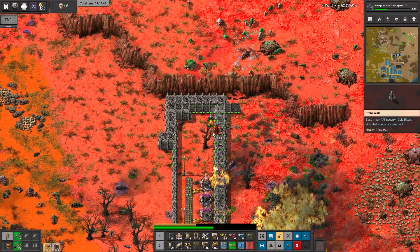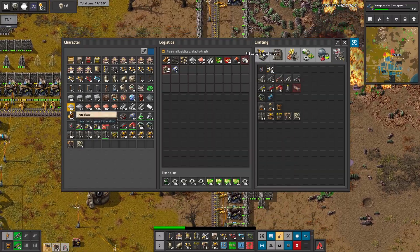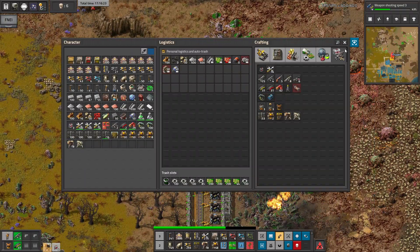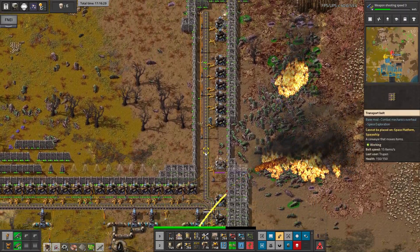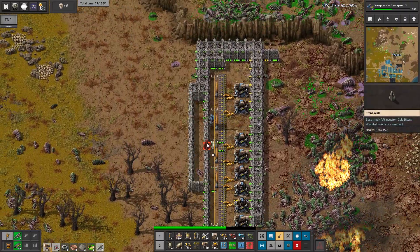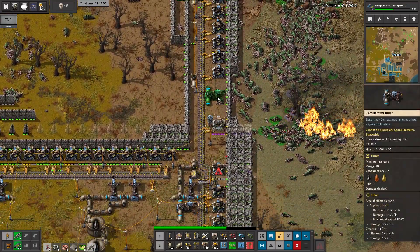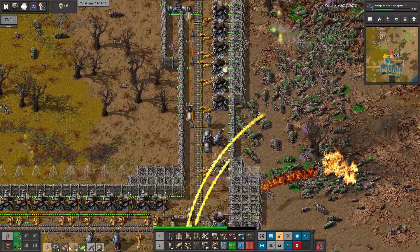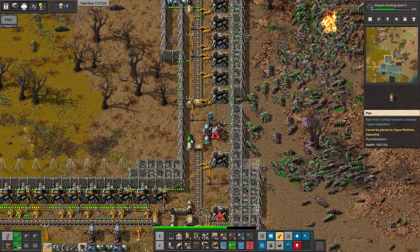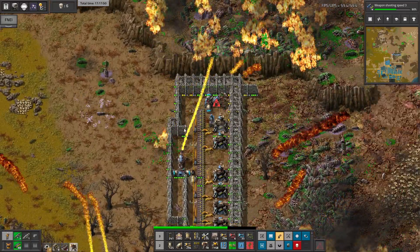Let's place a wall also here. Place turrets, inserters — do I have med packs? They would be useful. Yes, I have a few. I think it's not gonna be enough. Do I have rockets? Yes I do. Maybe I should use them, or maybe I'll just go with flamethrowers — it'll be easier. I need undergrounds. Let's put the flamethrower here — it will be enough to destroy some bases but not all of them, so we'll place one here too. We need more undergrounds. Let's place that turret and connect this flamethrower.